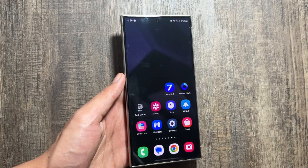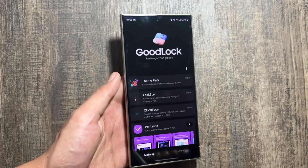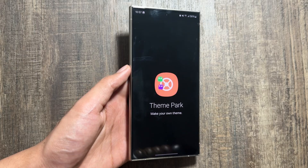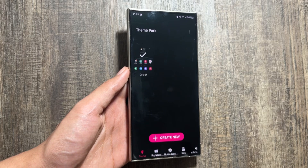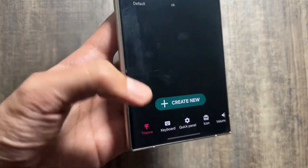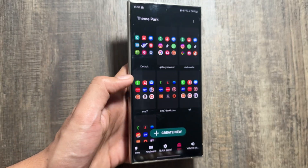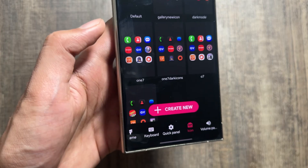Now to apply the icons, go into your GoodLock application and select ThemePark. After selecting ThemePark, go to the icon option. As you can see, the icon option is available — now click on 'Create New'.